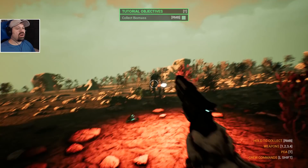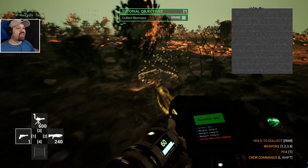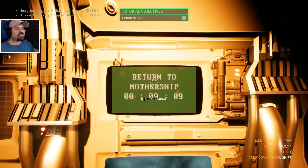Whoa, he's red, he's hardcore! Oh wow, it's biomass — I think I collected biomass. Or do you mean something else? Oh, what is that — alien ability sample? Oh there we go, there's biomass. Okay, I have no idea that that's — oh whoa whoa whoa, something's happening! Okay, return, launch harvester.